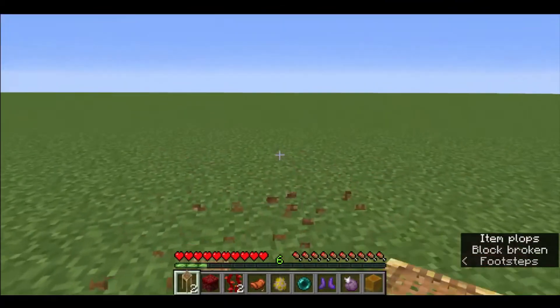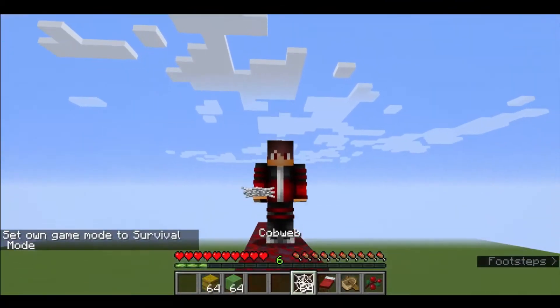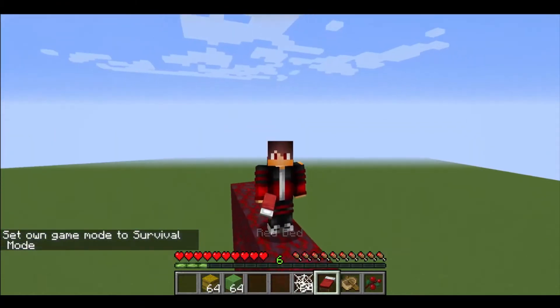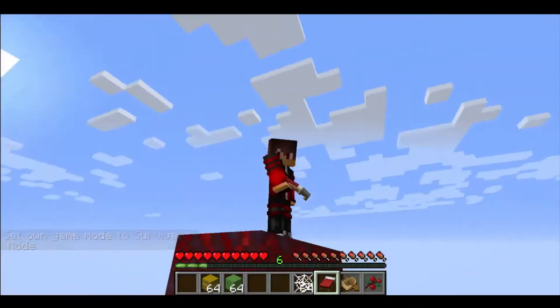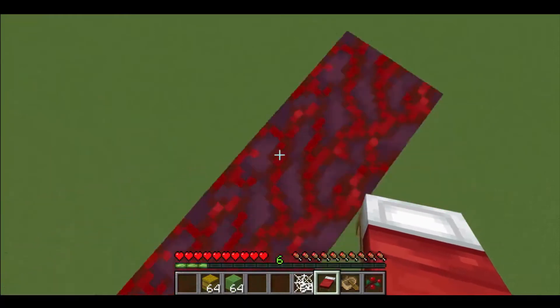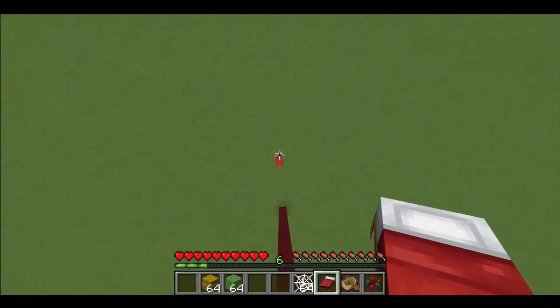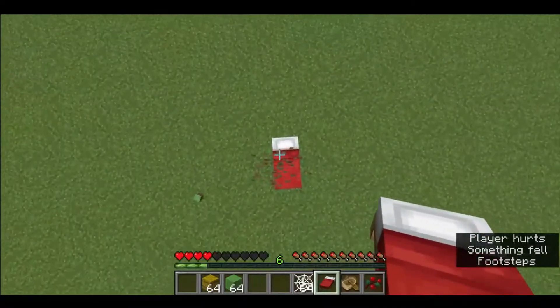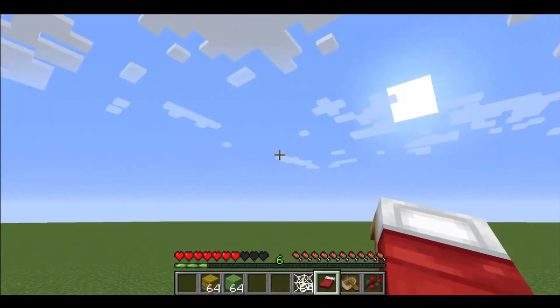Boom, perfectly fine! Next on my list is a bed — it can be any color of bed. It works similar to a hay bale: it doesn't reduce all fall damage, but it reduces most of it. If I just land on this — I take more fall damage than with a hay bale, but enough to survive a fall from all the way up there.